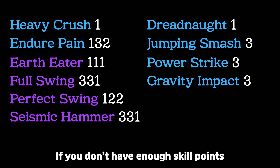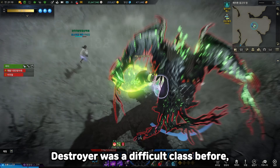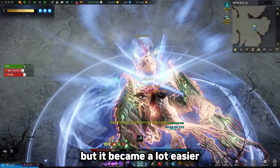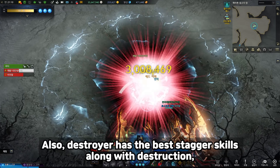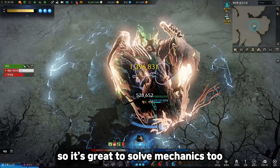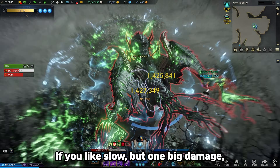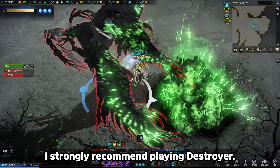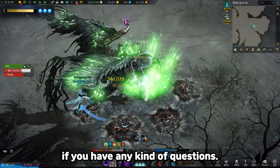If you don't have enough skill points, use these skill trees. Destroyer was a difficult class before, but it became a lot easier and more powerful after the update. Destroyer also has the best stagger skills along with Destruction, so it's great for solving mechanics too. If you like slow but big one-hit damage, I strongly recommend playing Destroyer. Thank you for watching this video, and please leave a comment if you have any questions.